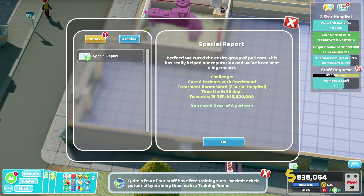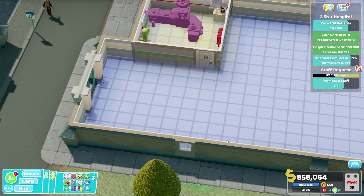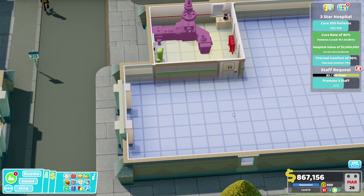Special report: we cured six out of six people with a Portis Head — that's fantastic. $20,000, 15k kudosh, and 15 rep. I'm really, really happy with that one.